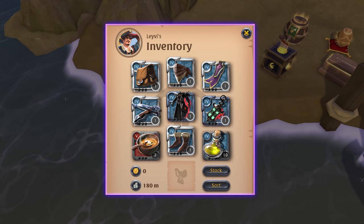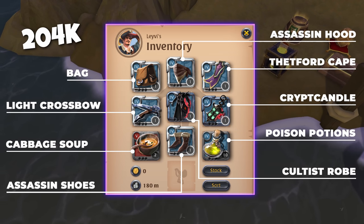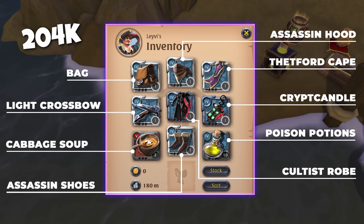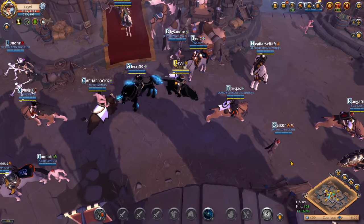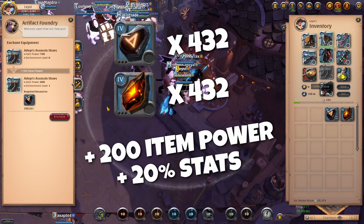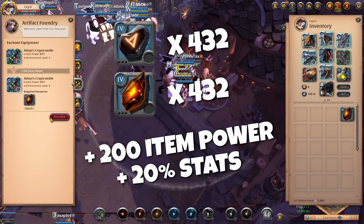The build costs about 200k silver for a full loadout, excluding the mount. I've equipped a tier 4 set to keep item power at a relatable level so even beginners can see what this build is capable of. If you're on flat tier 4, I recommend playing a 4.2 set for similar stats — buy the same set, get the necessary materials, and enchant it. Those materials cost an additional 60k silver and add 200 item power, roughly a 20% increase in equipment stats. Advanced players can take whatever tier they want.